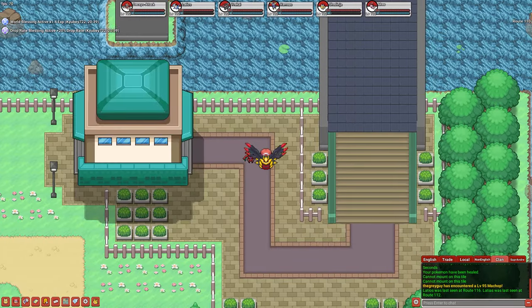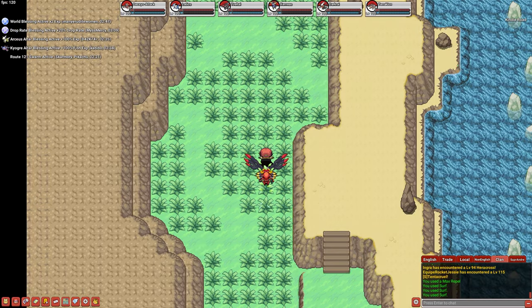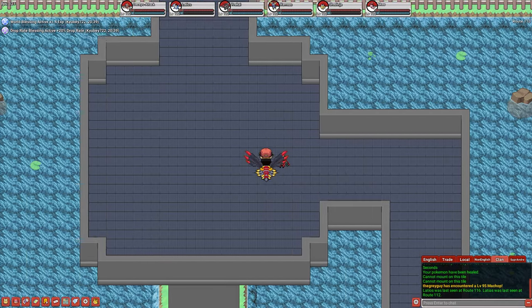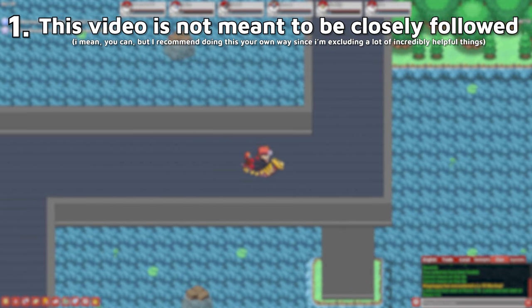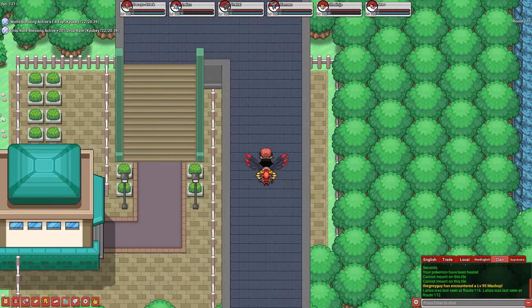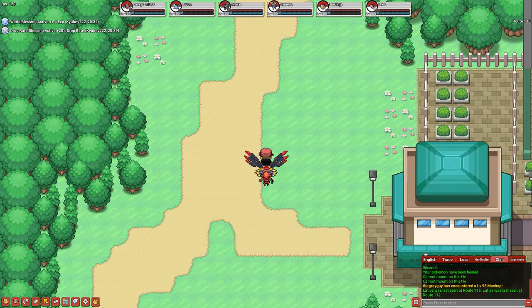Now that I've gone over almost all the information you need to know, I'm going to explain how this video is going to work. I will technically be sifting through every route and area in the game to figure out how easily you can get to 350 dex. However, there are a couple restrictions and rules. First, please remember that this video is not meant to be followed fully or closely — this achievement is an open book and the way I explain it might not be the best or most efficient way for you specifically, but it's definitely a possible way of doing it.